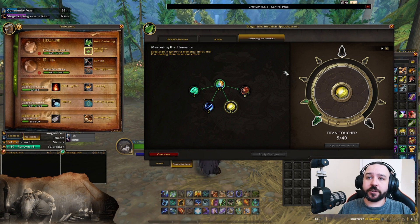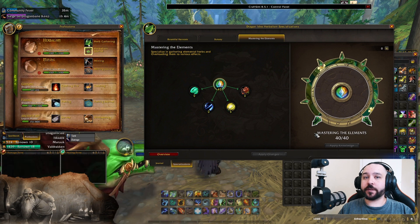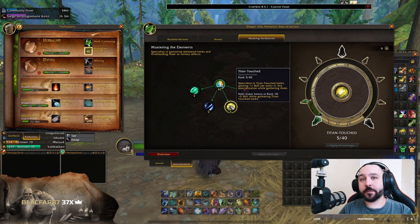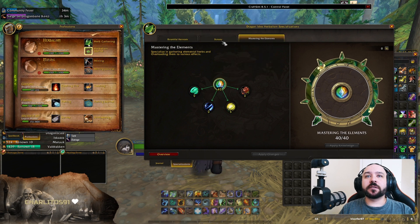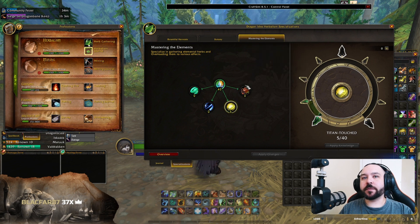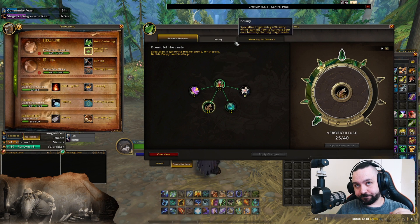The next specialization you want to unlock when you can is Mastering the Elements, because the Elemental Overload ability you get from it is going to let you get a lot more of the rousing essences, which we turn into awakened ones. For the rest of the expansion the most important rousing essence you'll find is going to be Rousing Order, so Titan Touched is the first spec you want to open up. I don't have as many points in herbalism as in mining simply because I cared more about filling out Botany first and maxing out Mastering the Elements.